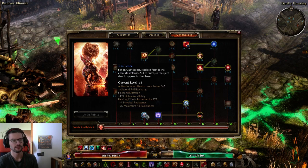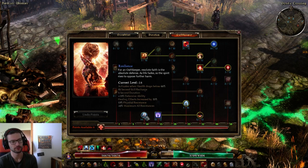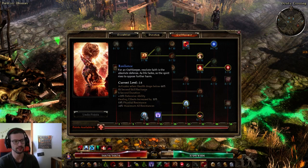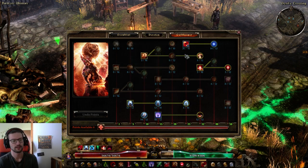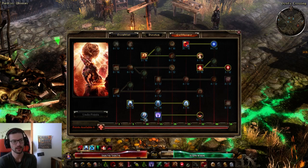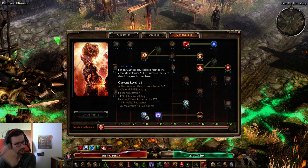Resilience is the Oathkeeper's circuit breaker and it's very good. You either put this at 5, 11, or 14 out of 12. At 14 out of 12 you gain plus 6% max all res when it procs, also 13% phys res and 13% DA. Since Eye of Reckoning builds tend to focus all their points into Eye of Reckoning, you don't need many other skills, so you have quite a few skill points available for passives and circuit breakers. If you're more points-starved, consider taking it only to 11 or 5.